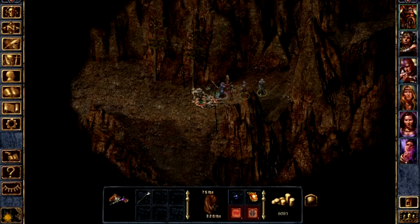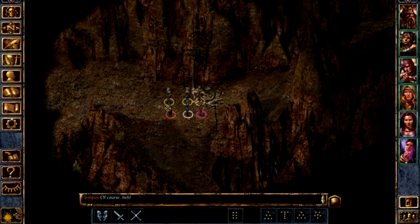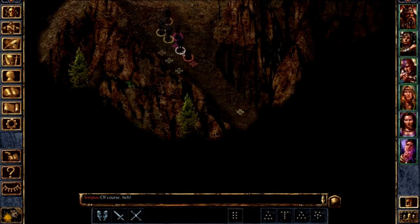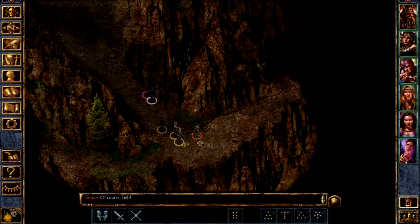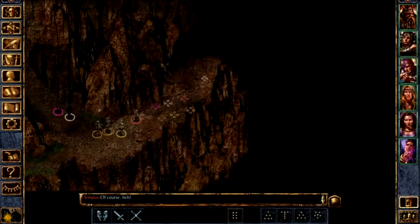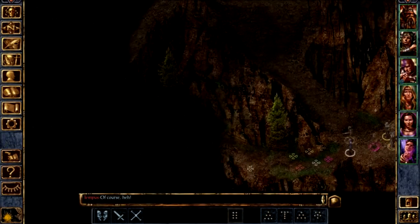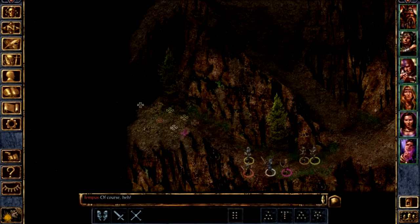It feels like in Baldur's Gate 1 the pathing AI and how things move is a tremendous amount better, whereas in Baldur's Gate 2 it's pretty much the same. They've made Baldur's Gate 1 a lot more like Baldur's Gate 2 — updated and brought it up to that level — which I think is a good change. I would say the Enhanced Edition of Baldur's Gate 1 is in fact better than Baldur's Gate 2 Enhanced Edition, simply because the improvements from one are just much, much larger.